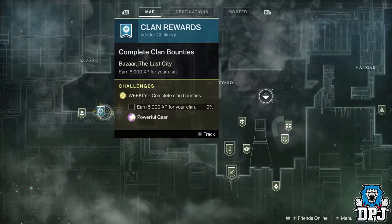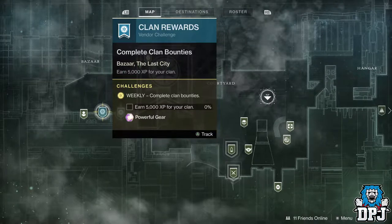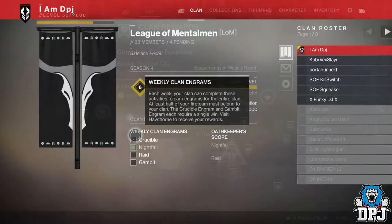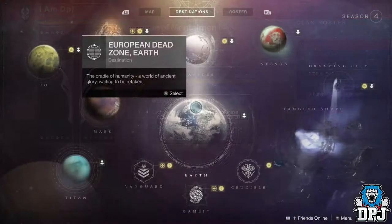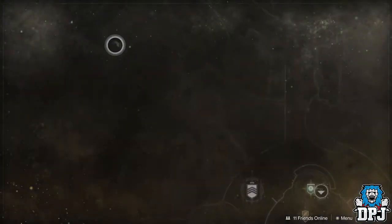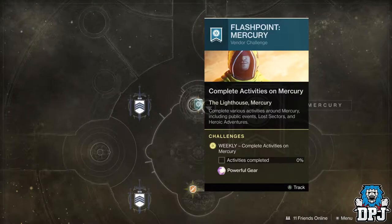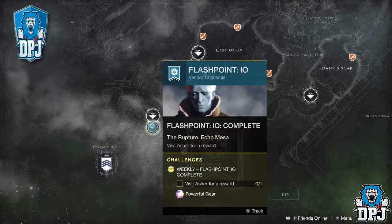Hawthorn has a weekly challenge for a powerful reward — you need to earn 5,000 Clan XP. Complete it and leave it with her until Black Armory drops. There are also four clan rewards with Hawthorn you can stack: PvP, Nightfall, Gambit, and Raid. Do any of these each week and keep them with her. Also, the Flashpoint Planets — do public events and similar activities, then leave the powerful engrams with the vendor on that planet until Black Armory releases. I've tried and tested this — Flashpoint Planet this week is Mercury, and I still have last week's reward on IO waiting to be picked up.